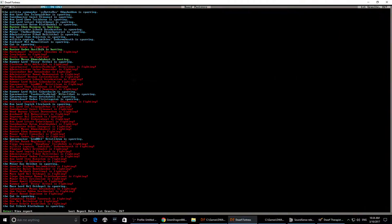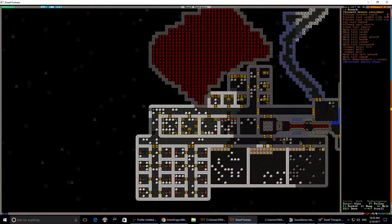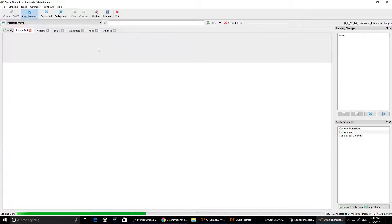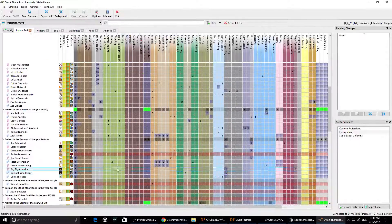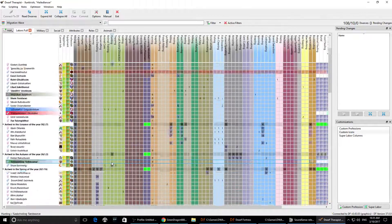Oh okay wait — Mosos the hunter has been found dead. What? He's been hunting. No recent announcements. What killed him? We're down one of our experienced hunters; we have two left. I don't like this.